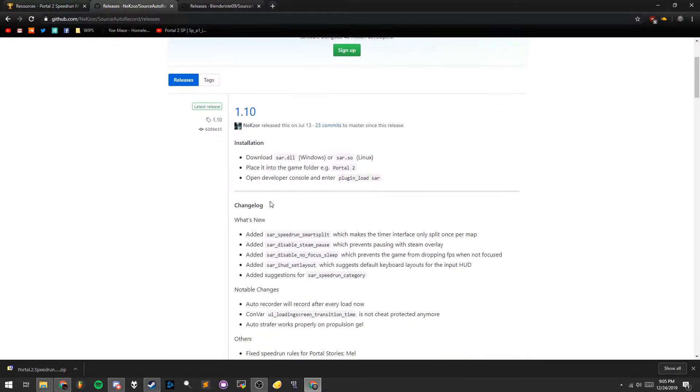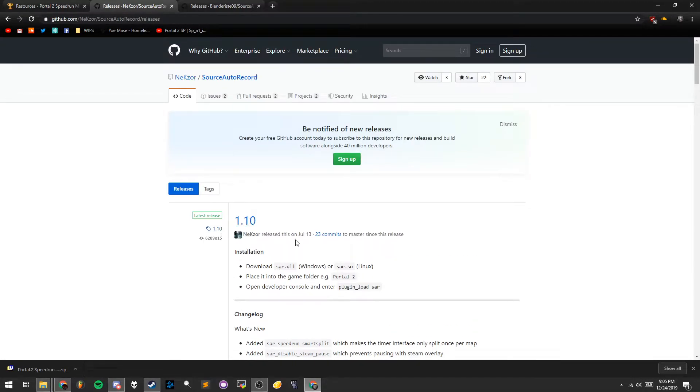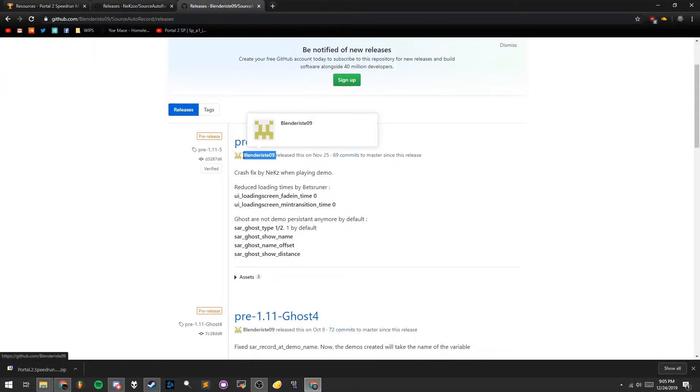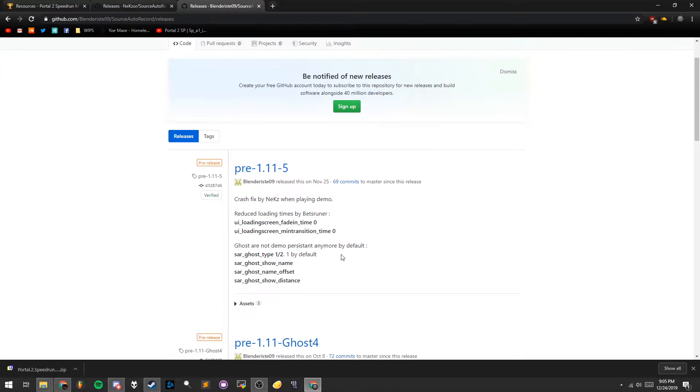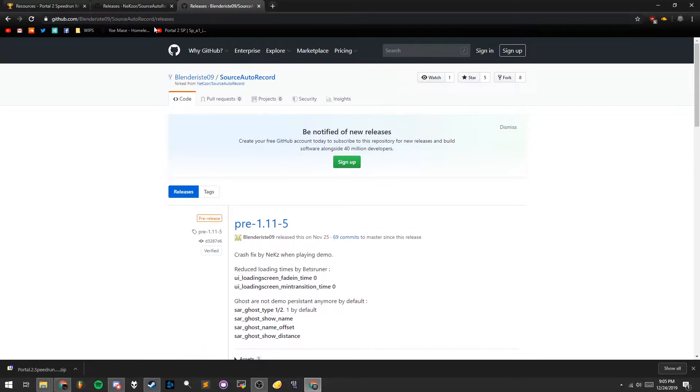I would also recommend, if you don't have it already, downloading SAR. Nex has his official version, and there's a pre-release version by BlenderEast that adds some useful features that reduce loading time and things like that. So if you trust BlenderEast, you can download his version on GitHub — I'll link this in the description.